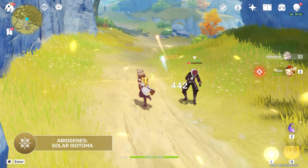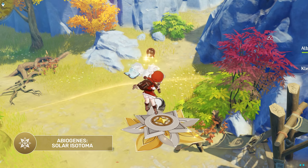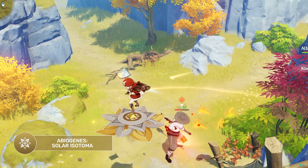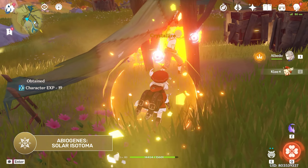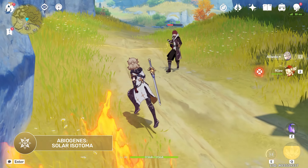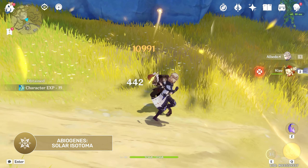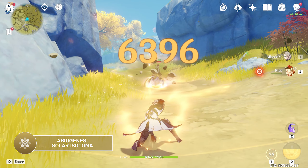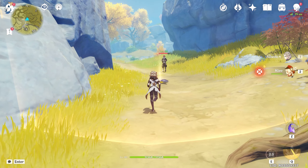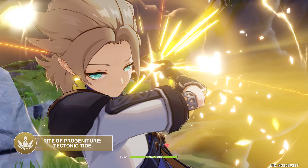This damage scales off Albedo's defense stat. If a character stands atop the flower, it will raise said character up to a certain height, which can be helpful in combat to do both plunging attacks or avoiding your enemies. This skill lasts 30 seconds and it has only a 4-second cooldown, which means you should ideally have this on the field at all times. Similarly to Geo Traveller, you can choose where to place it down when holding the skill. His elemental burst is the Tectonic Tide.